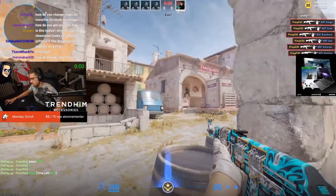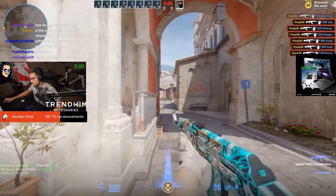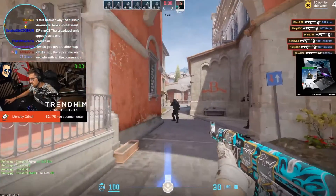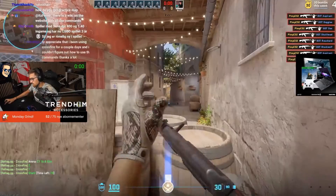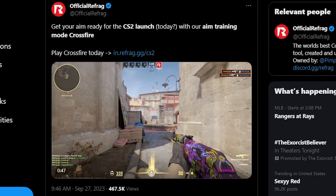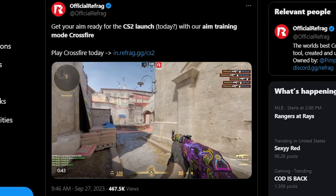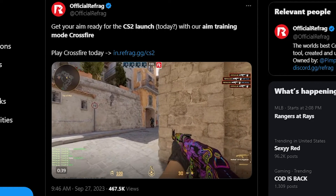Another really good aim map to practice on is the one created by Refrag, which puts you in actual in-game scenarios. It's what a lot of pros use. It gets you more used to angles and adjusting to real scenarios that would happen in CS. For beginners, this is much better than just flicking on heads — it teaches you a lot more. The installation steps are the same as the beginning of the video.